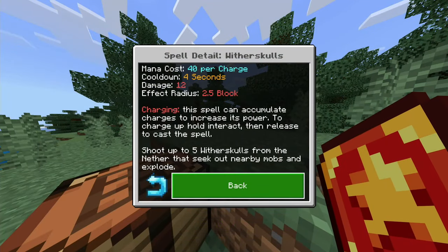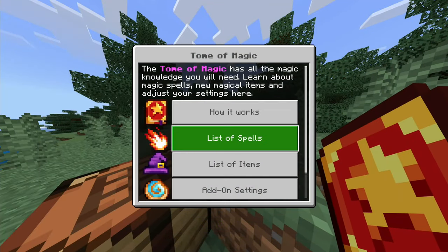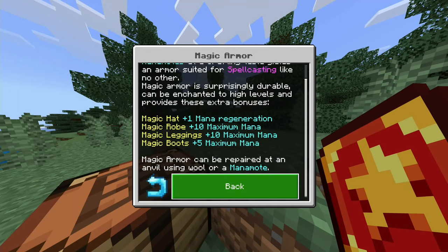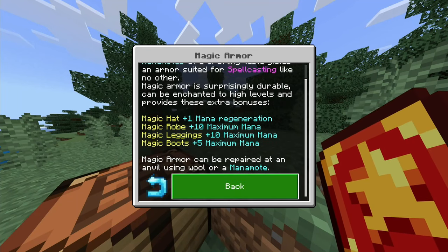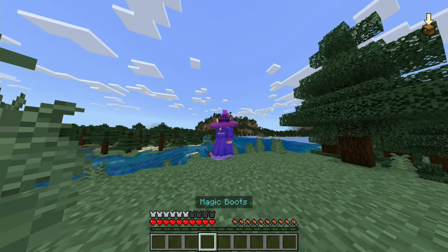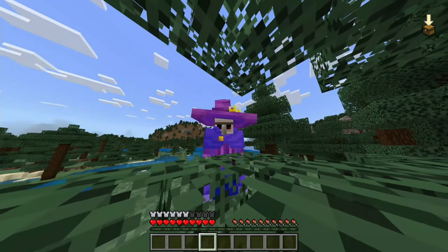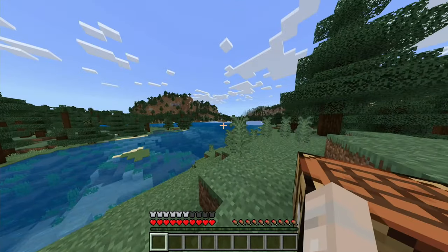You also get magic attire — an actual mage armor that improves your mana regeneration and gives you more mana. It has decent protection but the protection isn't great. The drip, however, is actually quite nice looking.